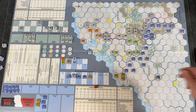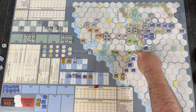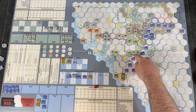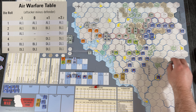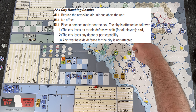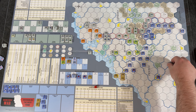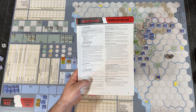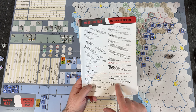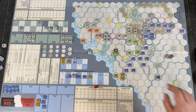Rolling for Namur: a one plus one gives AL1 — attacker loses one. Unfortunately that air unit is lost and moved to the utilized box. Rolling for Antwerp: a six, much better — that's DL1, place a bomb marker on the hex. The city loses its defensive terrain bonus for all players, it's no longer a depot or port, and river hexsides are not affected. Antwerp is now bombed, so when we attack that city later they won't get a defensive terrain bonus.